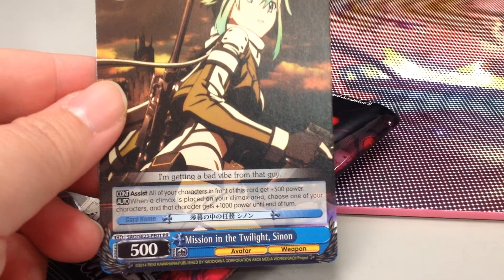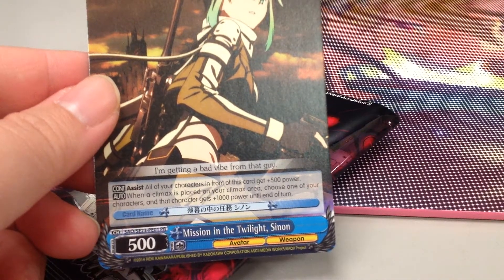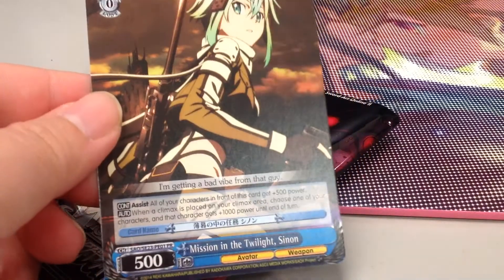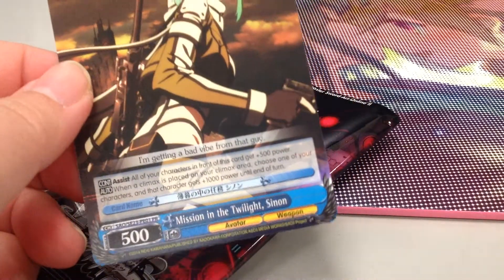It looks actually pretty good. Climax is placed on top of Climax Hero - choose one of the characters, plus one thousand. Well, it's good in a way, I guess, for a zero-zero card.